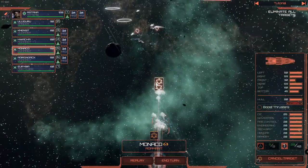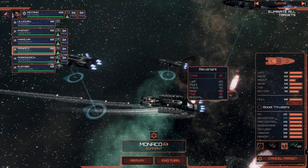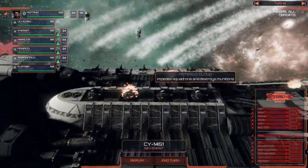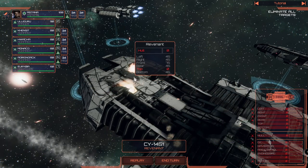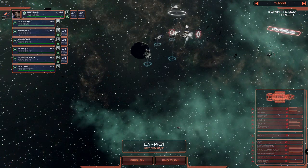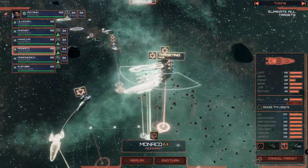One more turn for the next salvo. Oh yeah — we have destroyed the Revenant! Very nice. The Revenant is about to explode. We can see the impact — one top battery on fire, engine section on fire, navigation section on fire. Very nice! They are out of cover — we can shoot everything we want. And we do have something to hide behind if necessary as well.